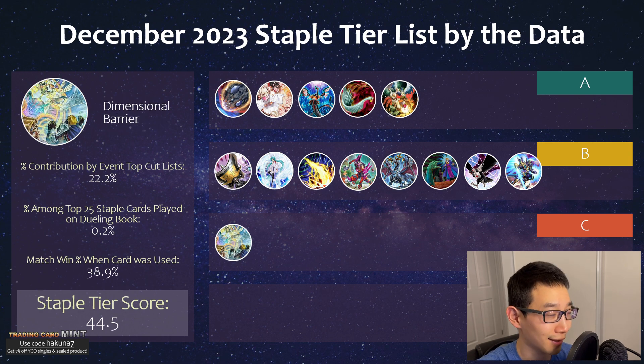We have D-Barrier. It's still a very very strong card — still about over a fifth of the topping deck lists were playing it. It's very strong against something like Purrely or any Branded strategies. Against Centurion, which is synchro-based, when I surveyed Centurion players they actually put this as the number one floodgate that impacts them the most, although I guess they can still synchro on the opponent's turn. Hopefully this card finally gets hit on the ban list, but it's dodged for so long.